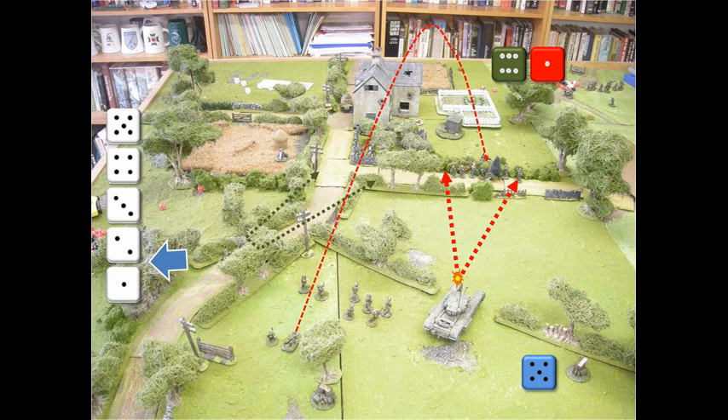The British use a 2 to activate one of their sections, which moves across into the field. The platoon sergeant has shouted across and put the Bren team on the road onto overwatch, shown by the green dotted line. If any Germans start moving down from that direction, the Bren team will be able to engage them, while the rifle team has moved left into the field with a view to advancing on the German-held wheat field.